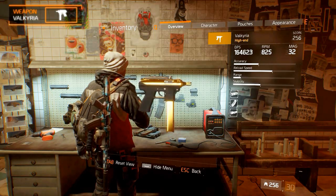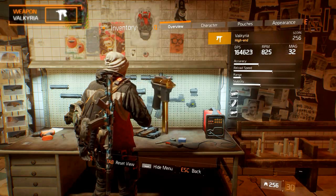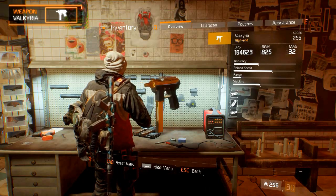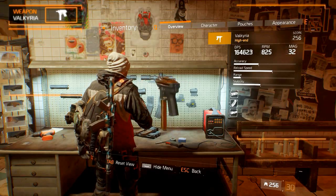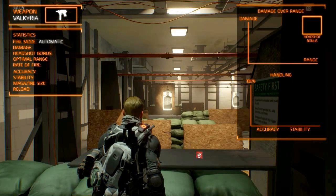The Valkyria is a named variant of the SMG9 submachine gun. It has a design similar to the converted SMG9, but it has a golden skin on its body. It fires automatic.